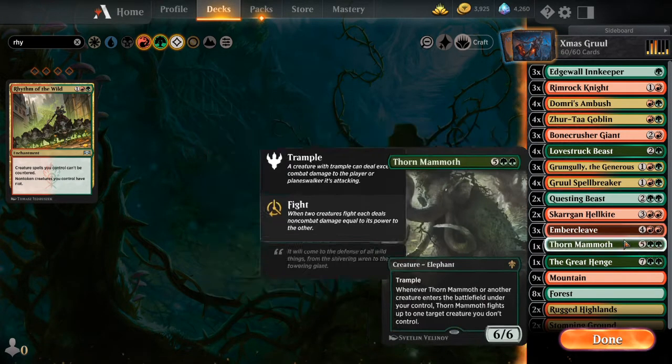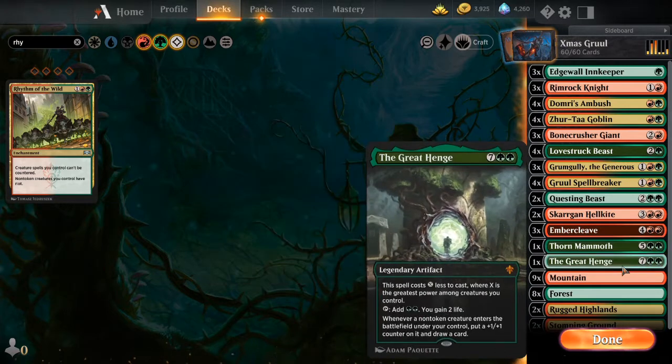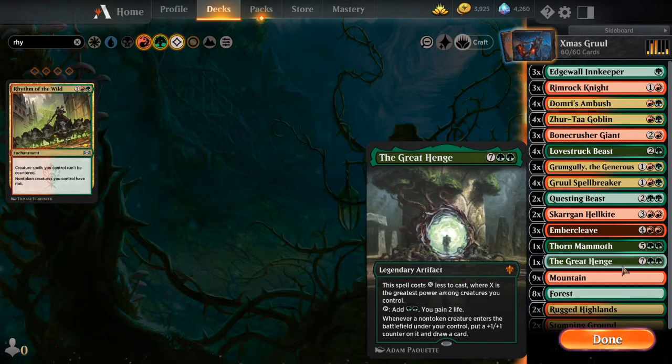Down at the bottom, just a couple of one-offs. Thorn Mammoth has absolutely won me some games. It's kind of expensive for this deck, which is why I'm only running one of them. But if the game goes to the long stretch, hopefully I have Grumgully out and can make him a 7-7, and then when I drop a late Rimrock Knight or Innkeeper, he fights anything out there - a nice way to clear their board. Also Great Henge - same thing. I can make it cheaper. It's a little bit nice because it's the only way to really gain life in this deck. Both are great cards, just a little too expensive for what we're trying to do here.